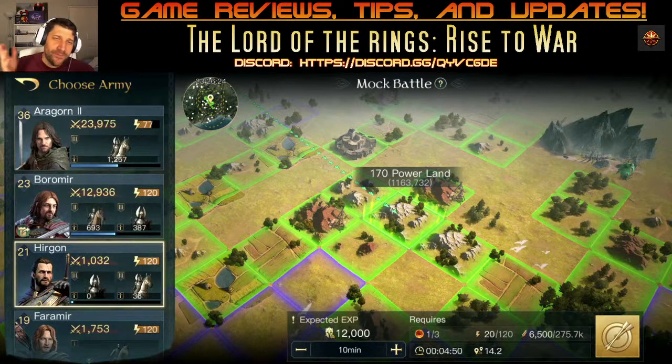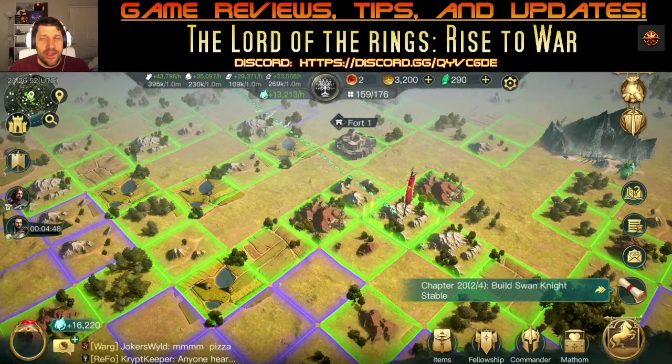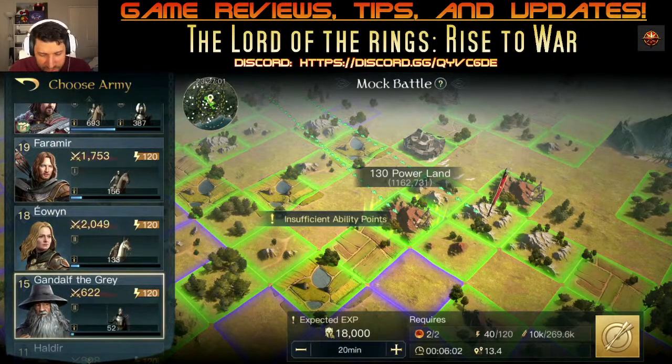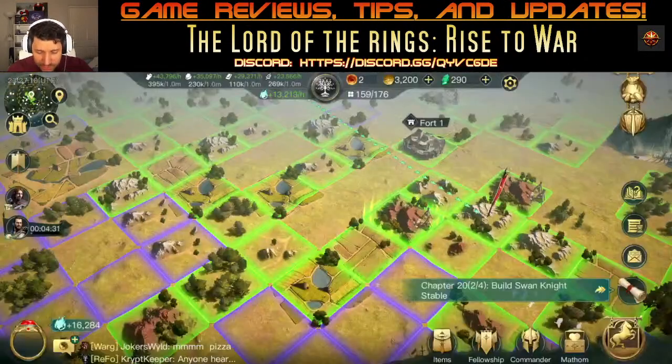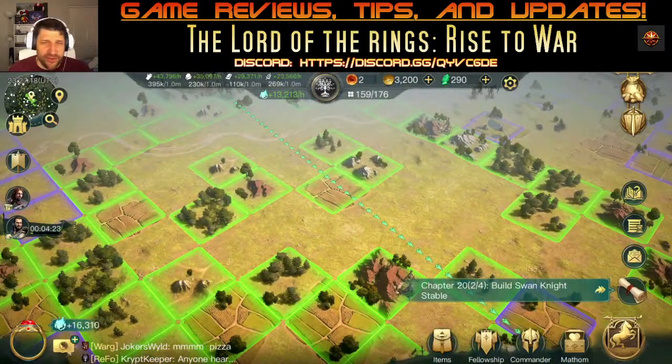Aragorn is leveling up naturally just from capturing resources. I'll show you how you don't have to work as hard at this level. You can use higher power levels for mock battles and gain 18,000 EXP just from that. Also, always clear up all your tips — you get EXP for that. Level up other commanders to complete tips faster because they'll level up quicker. I have nine commanders total.